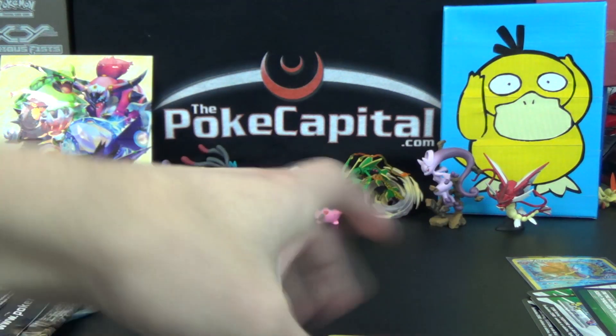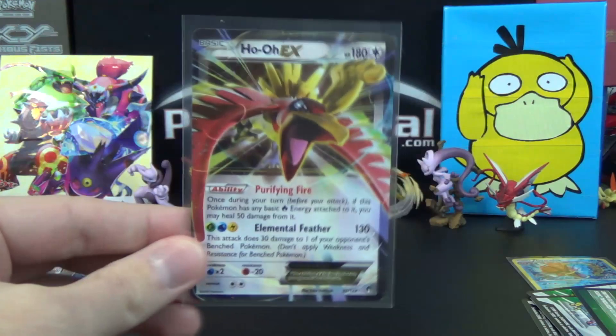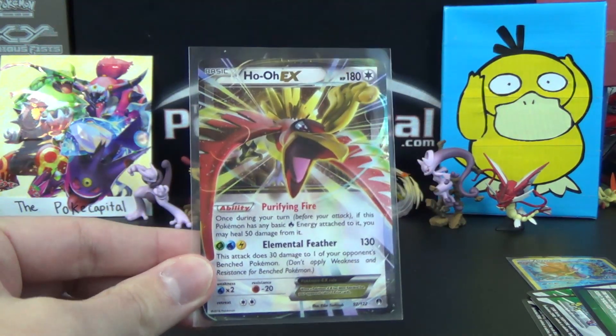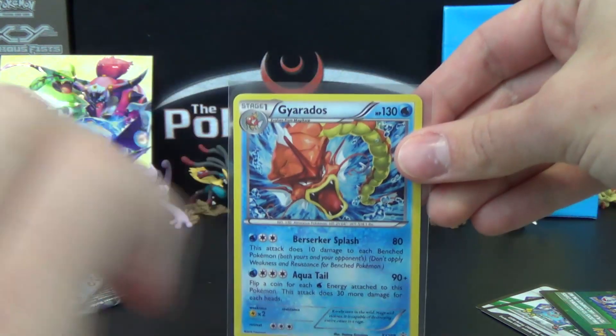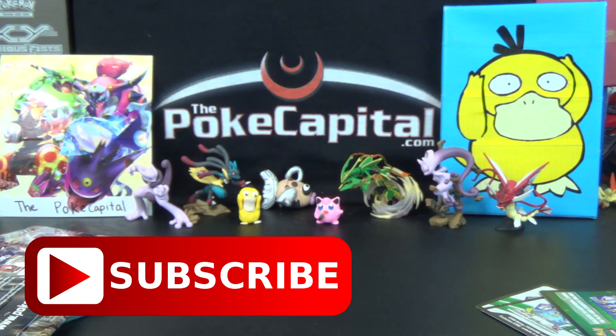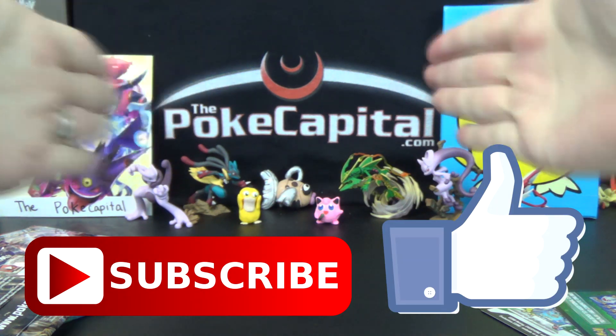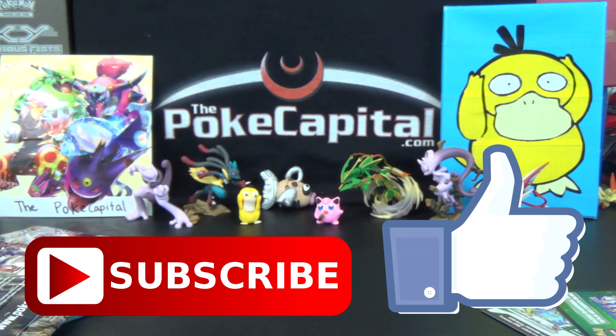Reverse Camerupt and Drowzee, and the rare is a Pangoro. So you don't get great odds of finding just the one holo, but at least it was a Ho-Oh EX. So that is what we get in our Shiny Mega Gyarados collection box — and the figure, of course. If you enjoyed that video and aren't already, please subscribe and smash that like button. Always appreciate your support. Visit our website, thepokecapital.com, and I'll see you back here tomorrow for some great Pokemon content. See you then, everybody.